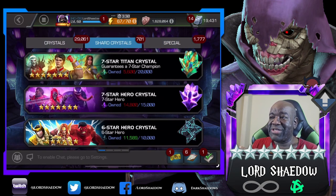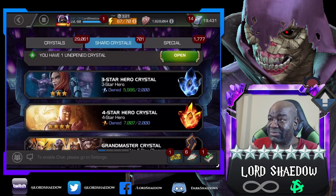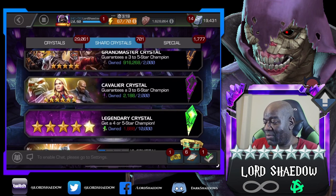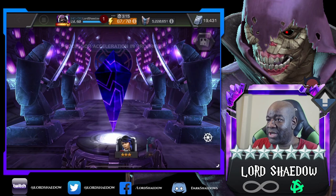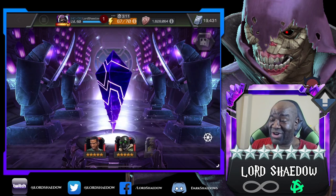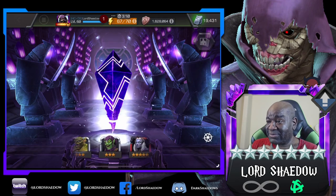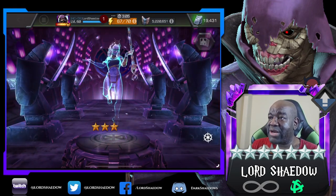Alright, so you guys see here? We need 200. So we just need one dupe of a 6-star — that's all we need. One dupe. Let's go ahead and spin that. We got a new 6-star. I'm good with that. 5-star out of here. Not bad, not bad at all.